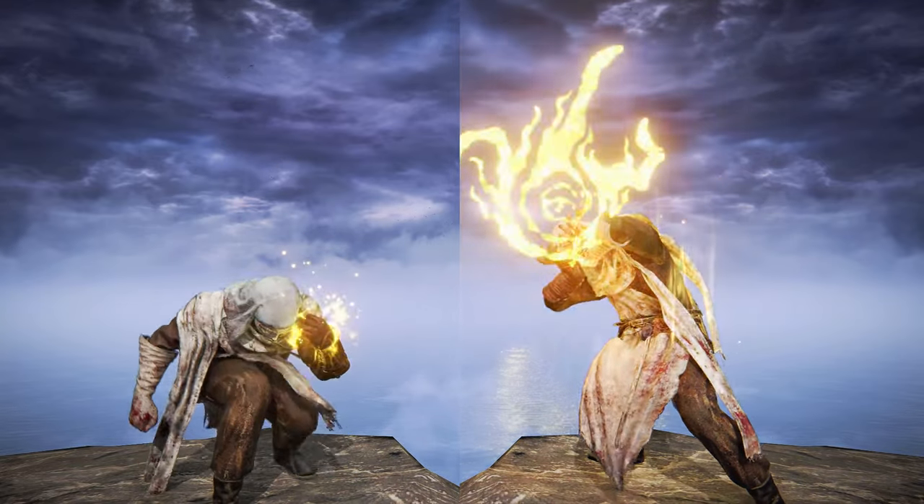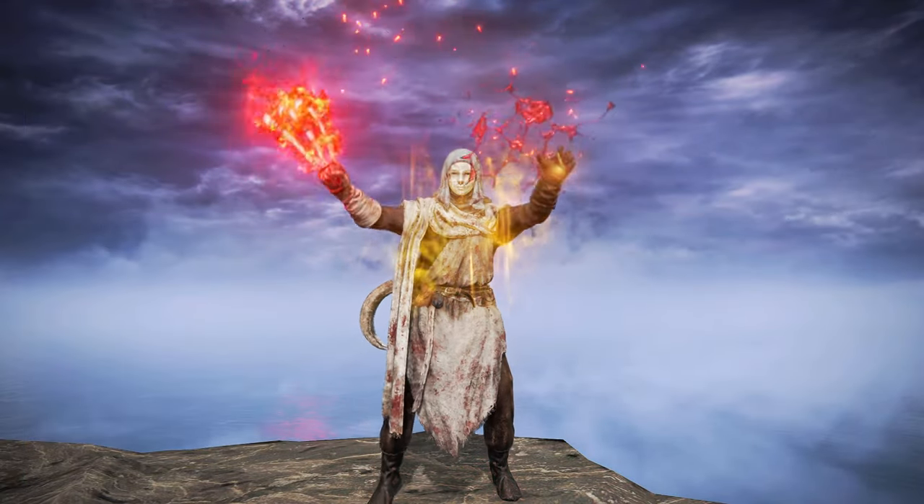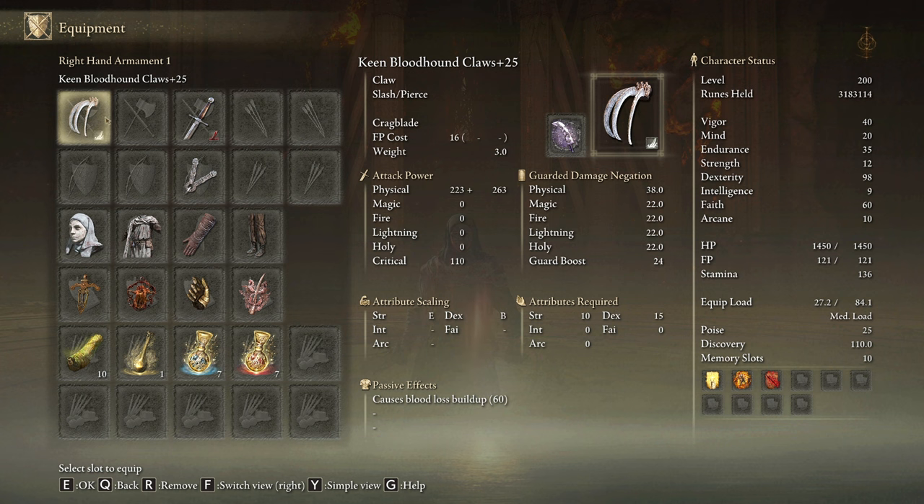With these stats we are going to be able to cast Golden Vow and Howl of Shabriri, and at the same time we will get the max benefit from Bloodflame Blade. This weapon buff requires a minimum of 10 points on arcane. Bloodhound's Claws have to be upgraded to plus 25 and infused on the keen affinity with the Cragblade ash of war.